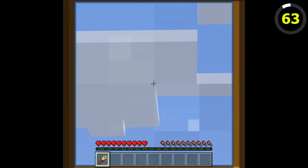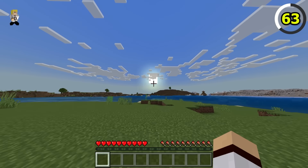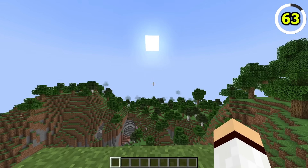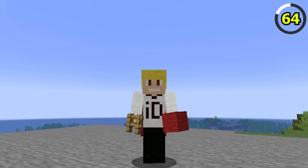Bedrock Edition seems to enjoy blinding the player as if it were real life. If you stare into the sun on Bedrock, it causes the darkness effect. On Java, however, you can stare into the sun with no consequences to your eyesight.